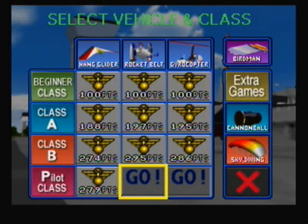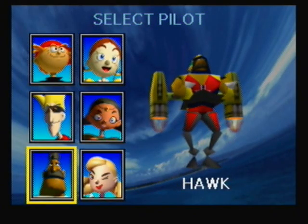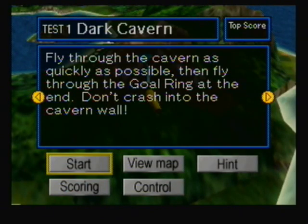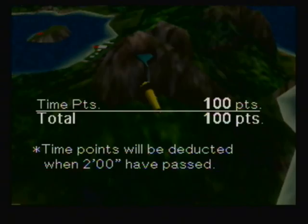Okay, guys, I am back for more Let's Play Pilot Wings 64. Let's get started with the Rocket Belt Pilot Class. I'll go ahead and use Hawk again. The first test we have is Dark Cavern: fly through the cavern as quickly as possible, then fly through the goal ring at the end. Don't crash into the cavern wall.